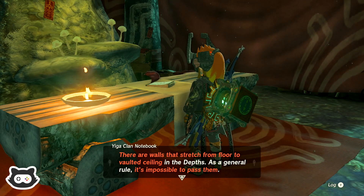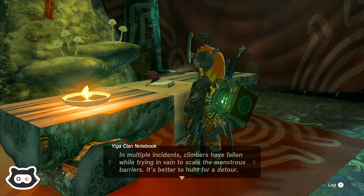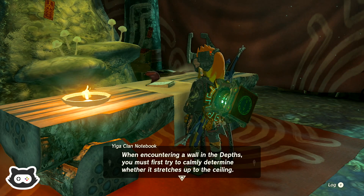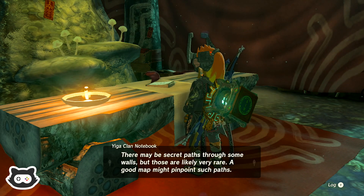There are walls that stretch from floor to vault ceiling in the depths. As a general rule it's impossible to pass them — that's obviously the edges of the lakes we discovered last time. We are slowly getting used to how the depths work. In multiple incidents, climbers have fallen while trying to scale the monstrous barriers. It's better to hunt for a detour when encountering a wall in the depths — you must first try to calmly determine whether it stretches up to the ceiling.